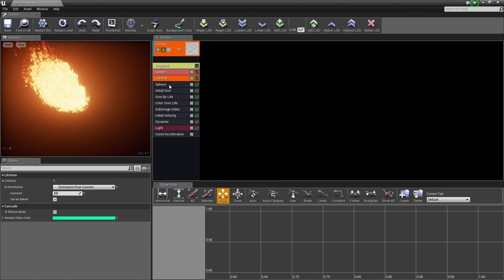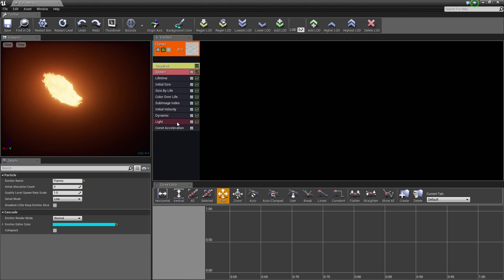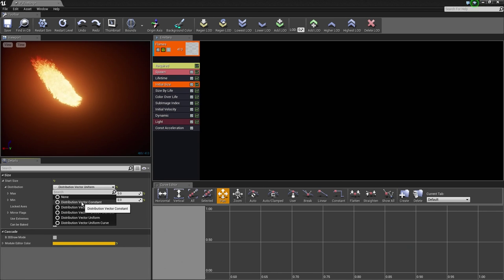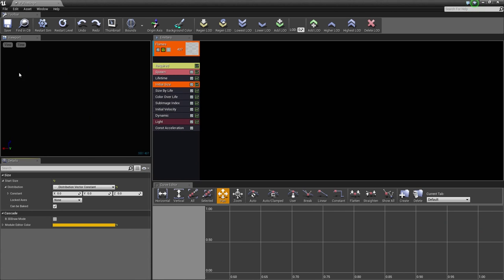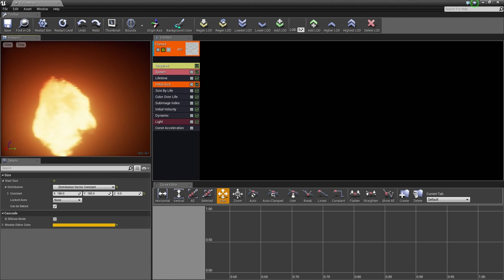Let's select our Sphere module and delete it — we do not necessarily need that. Now we are going to go to Initial Size. Under Start Size, go ahead and expand it and then expand Distribution. We are going to change this from a Vector Uniform to a Constant. Our emitter will go away momentarily because we need to specify the constants. We are only going to change X and Y — we are going to set X to 180 and Y to 180 as well. Click Enter. Look at our fireball — that is pretty fancy.